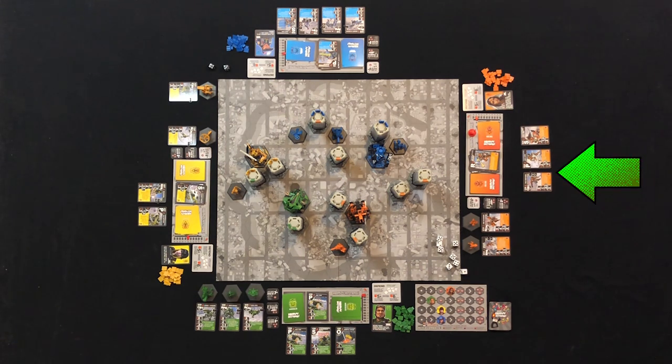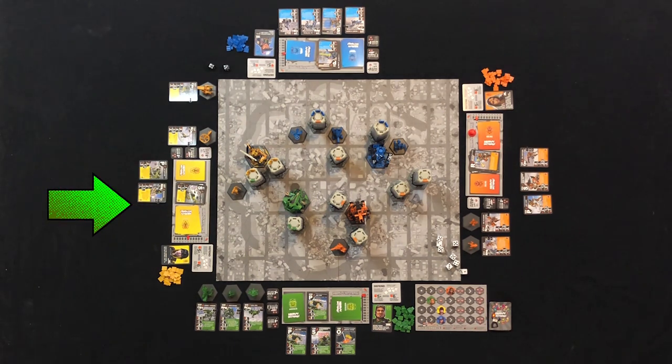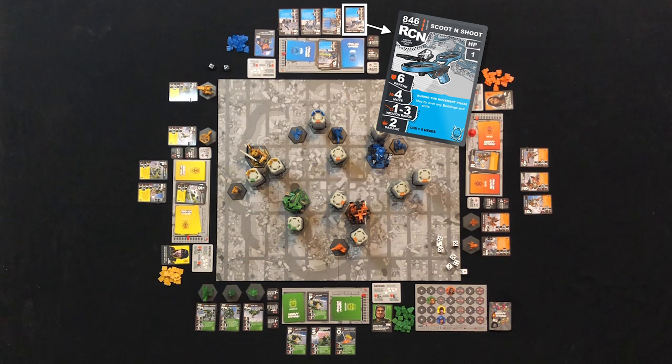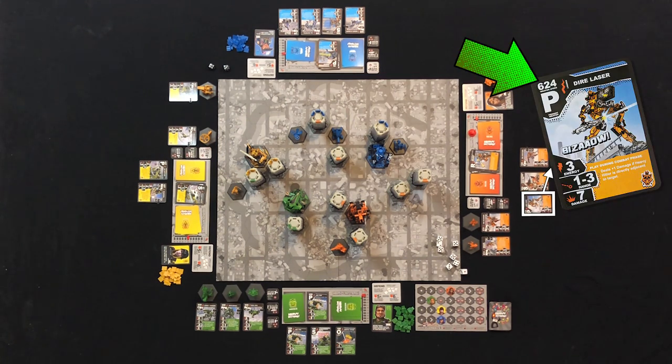Now that everyone has their cards turned face up, each player sorts their own firing line in order from fastest firing weapon to slowest — and don't forget to include any deployed support units. Once everyone has sorted out their firing lines, resolve attacks in order from fastest to slowest. When comparing weapon speeds, you're comparing all weapons on the table — in combat, there's no 'Glory Hound goes first.' It's all about the speed of your weapons. For example, blue team would fire with their Shoot and Scoot recon unit first at speed 846, followed by orange team's Dire Laser at 624.